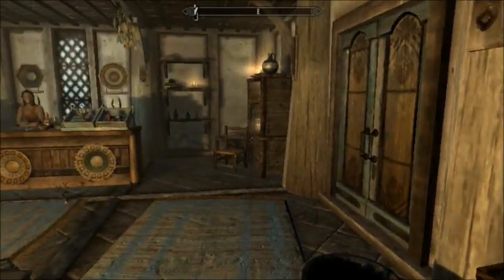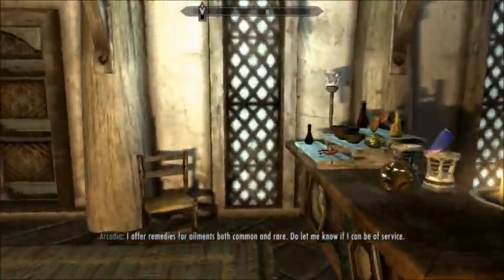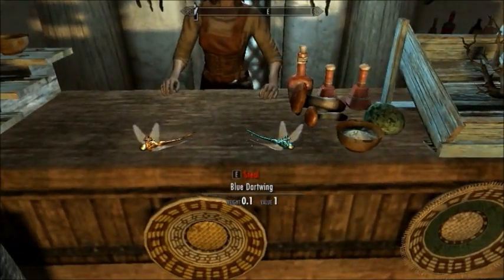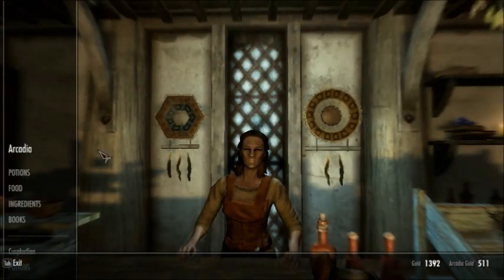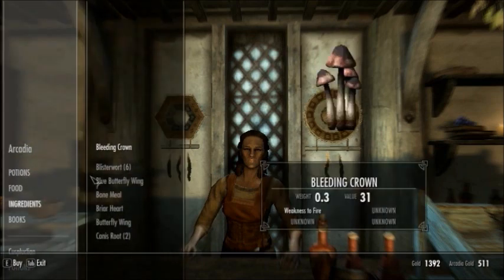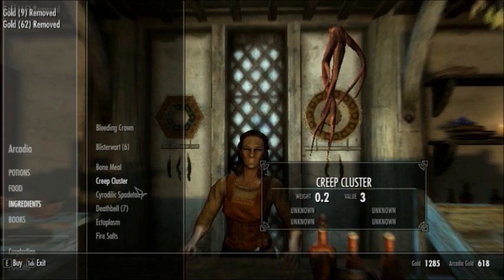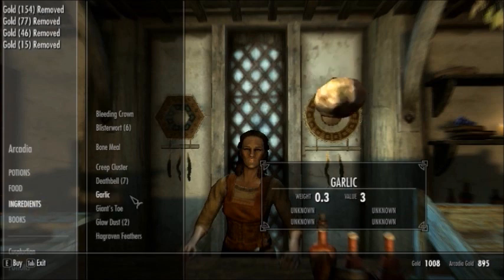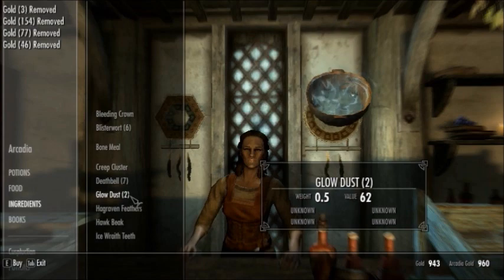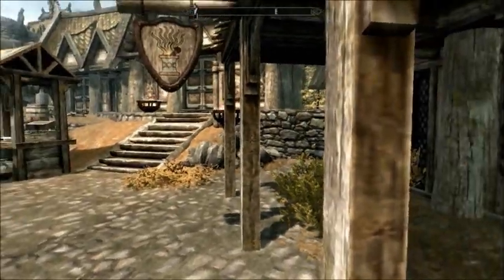I'm gonna do some of this stuff on my own time. Let me see what you got. Why am I walking slow? Oh, I forgot I didn't have caps lock on. I'm actually really interested in this. Let me see what you got for sale. Butterfly Wing? Why not, we'll get that. Let's get everything that I don't have. Fish. Ectoplasm. Fire salts. Garlic. I'll take more Giant's Toe. Glowdust. I'm actually making myself poor, so I'm not gonna buy anything else. Let's see if I can find some other things to do around this town - I wanna go on a quest. Let's go into the tavern here.